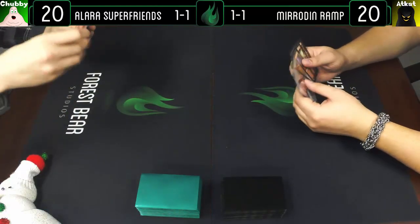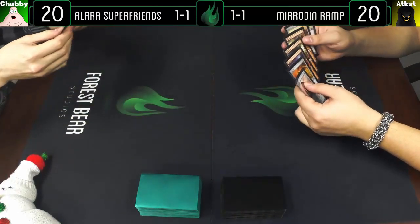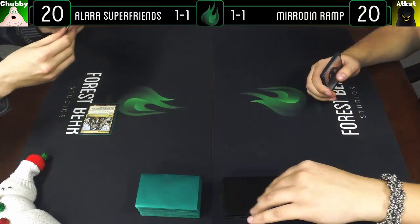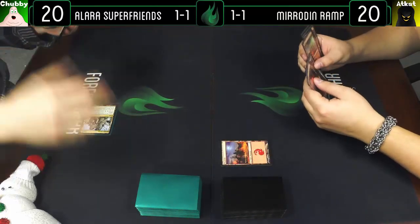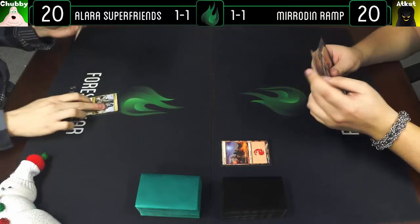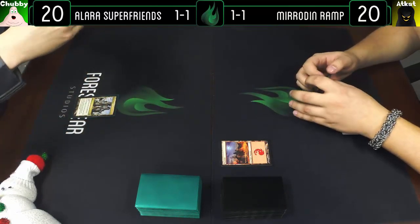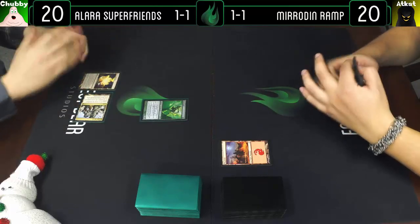On to game three — show my hand, a little risky but we'll see what happens. I'm gonna lead with a Jungle Shrine and pass the turn. Draw, play a Mountain, pass the turn. I'm gonna go for a Wild Nacatl, a Naya Panorama, and I'll pass the turn.